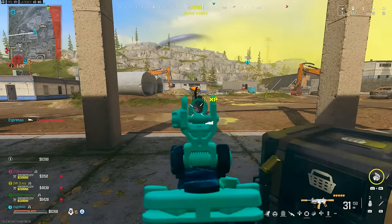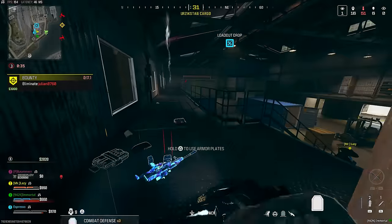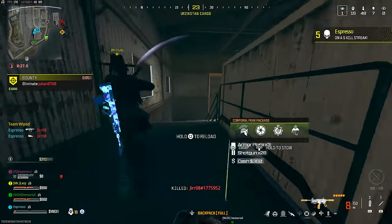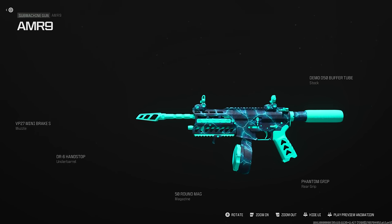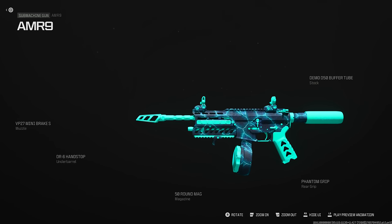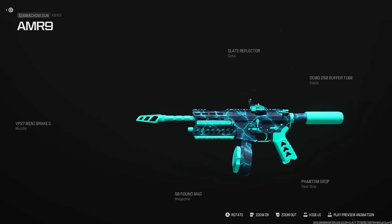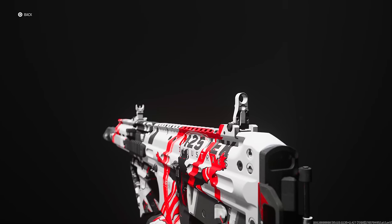The AMR-9 is very good but punishing if you're inaccurate — you must hit the upper 50% of body shots. Hit anything below the belt and the TTK drops significantly from a powerful 645 milliseconds outwards of 22.9 meters. For the build without an optic: VP27 Mini Break, DR6 Hand Stop, 50-round magazine, Phantom grip, and Demo D50 buffer stock. With an optic: swap in the Slimline Reflector and keep the rest the same.